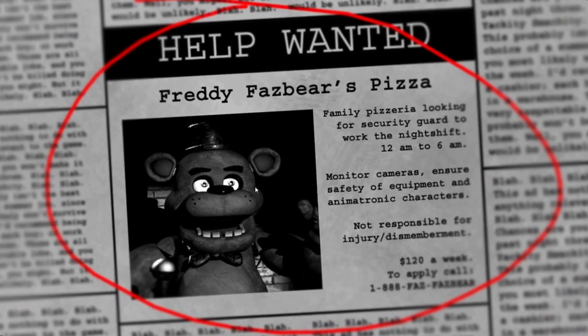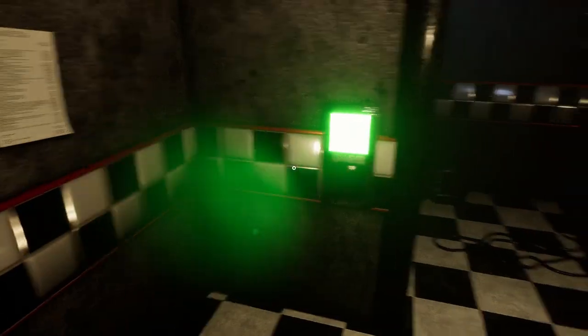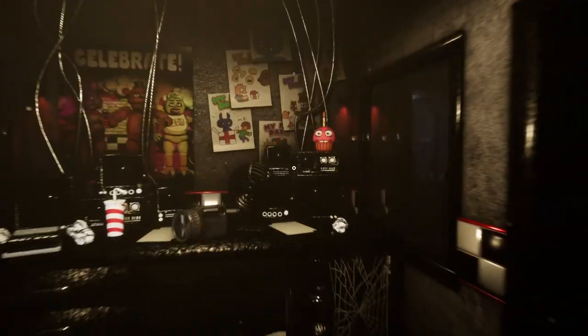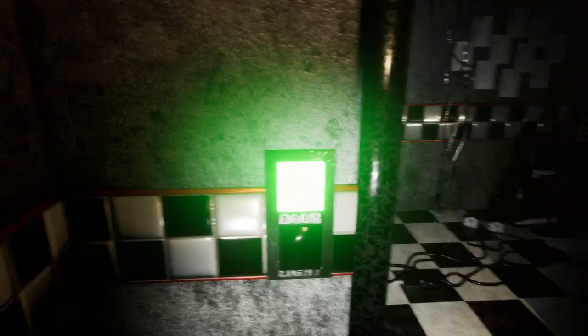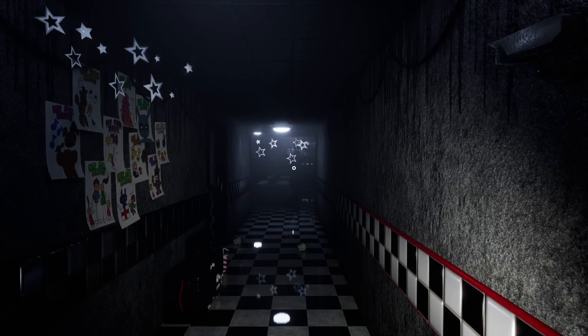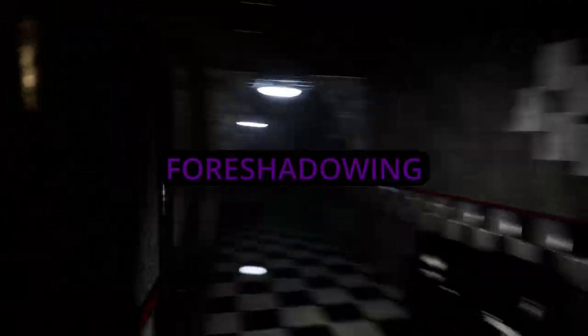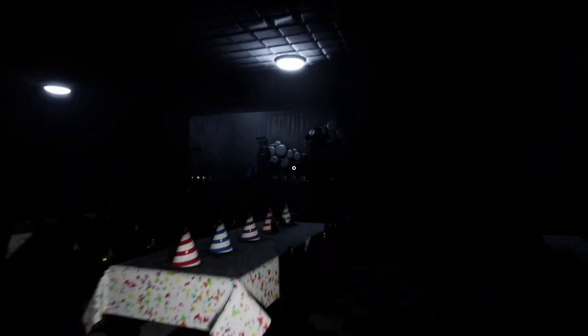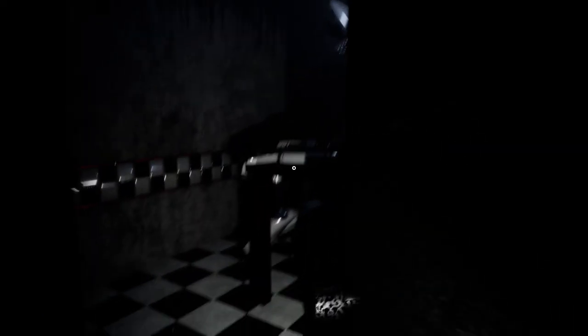We've got the classic Five Nights at Freddy's One newspaper — very nostalgic. I have played this game lots of times in the past so I know exactly what I'm doing, but I just wanted to make a video on it because it is a really good old fan game. There are a lot of easter eggs as well — I remember there was one where Freddy spawns in the hall and just punches through the door. The cupcake sometimes looks at you, and the animatronics on stage — Freddy Fazzbear — make this a 10 out of 10.